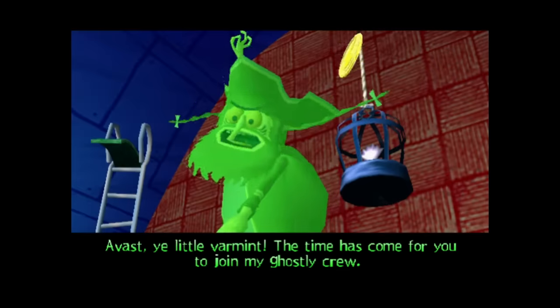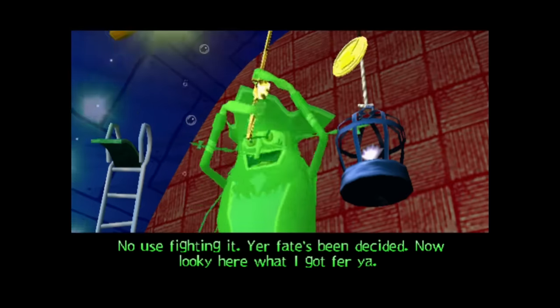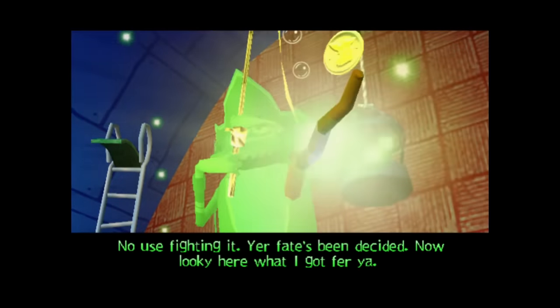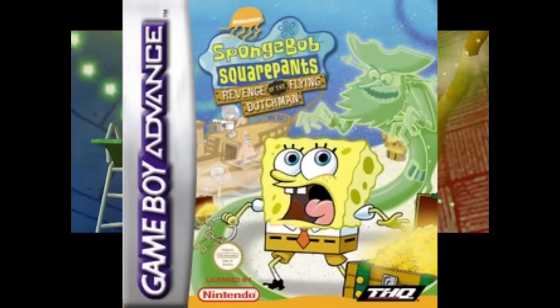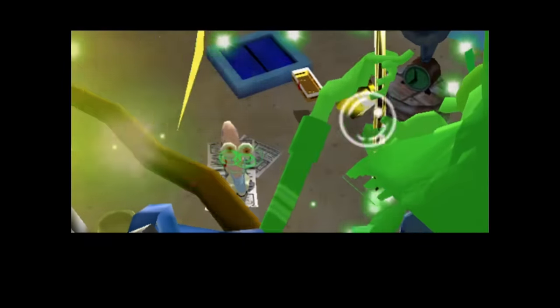Revenge of the Flying Dutchman was a SpongeBob SquarePants game that came out in 2002. The PlayStation 2 version came out on November 21st, but the one for Game Boy Advance came out on September 10th. Today we'll be looking at the home console version developed by Big Sky Interactive.